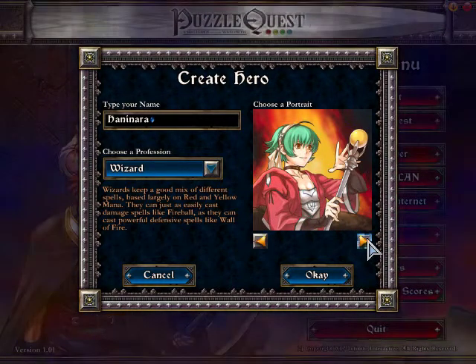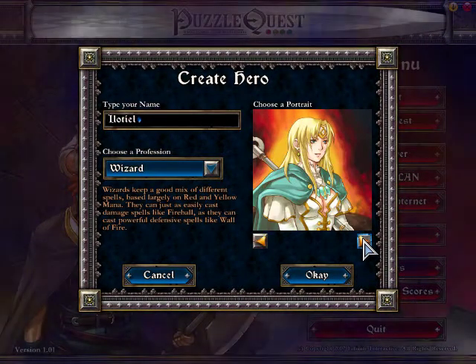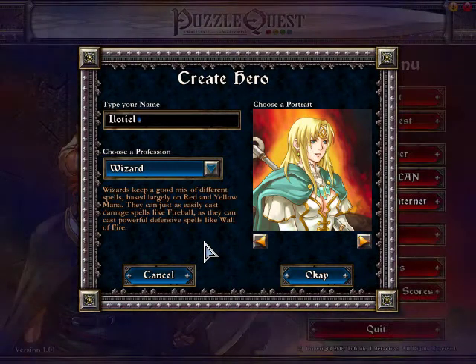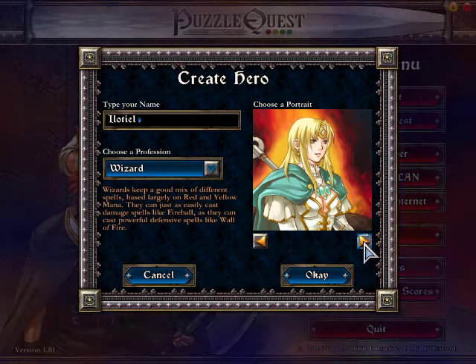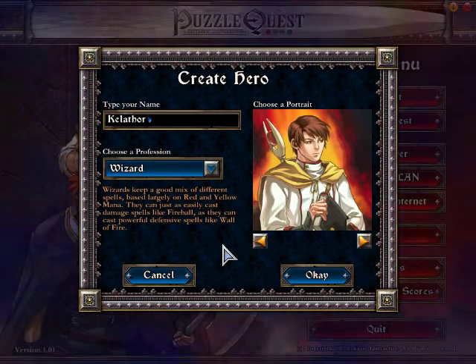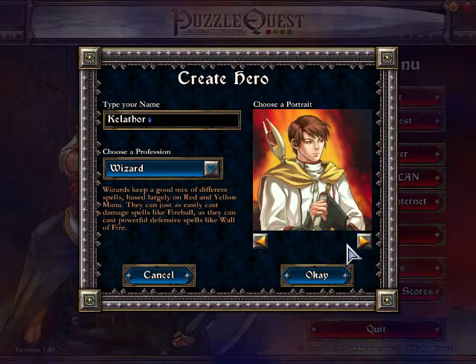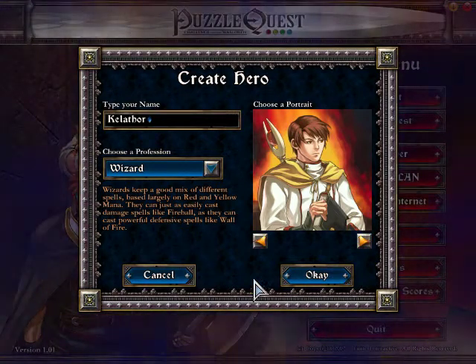The game also generates random character names as you scroll through them. I may choose one of those. What I want you to do is help me pick a profession and a portrait to go with it, and you can suggest a name if you want. If I like it, I'll use it; otherwise I might use a random name or pick my own. So those are the four characters.